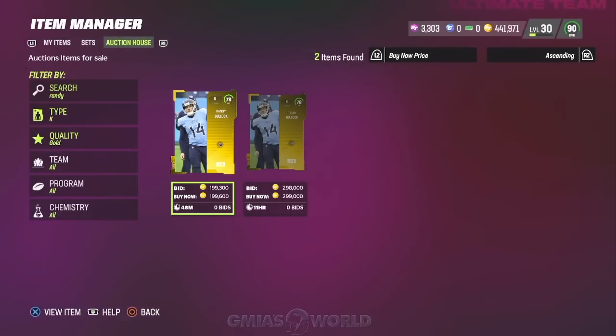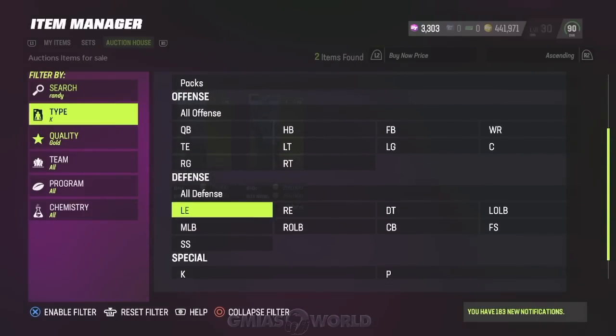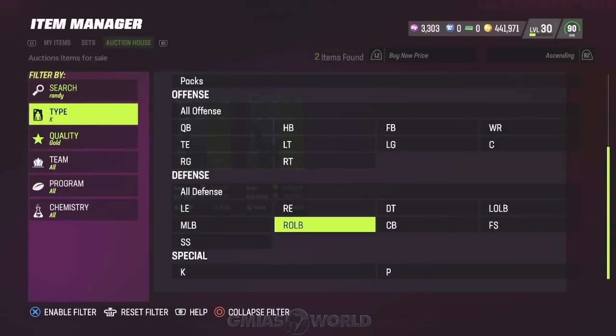I would need you to check your binders right now — I'm pretty sure a lot of you guys are sitting on one of these gold cards like Randy Bullock. We'll check out the punters that are available and give you an idea of what's going on with that as well.